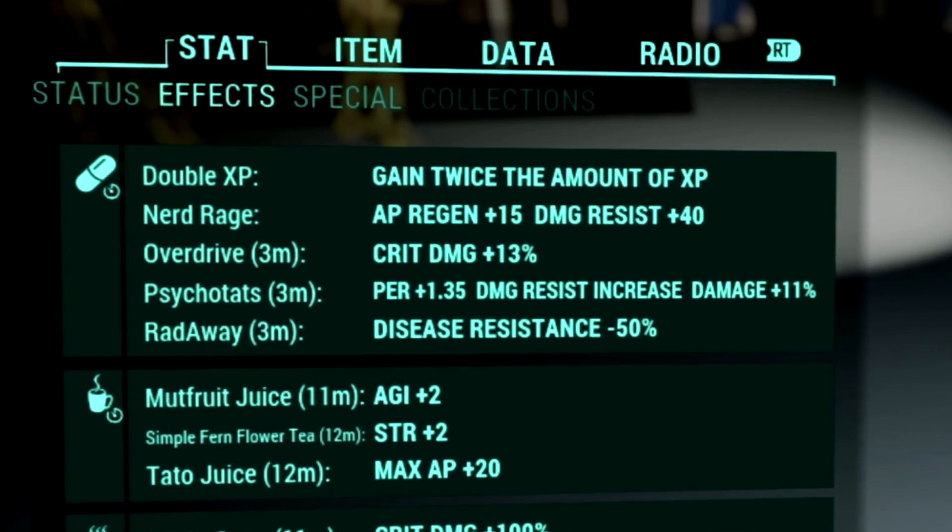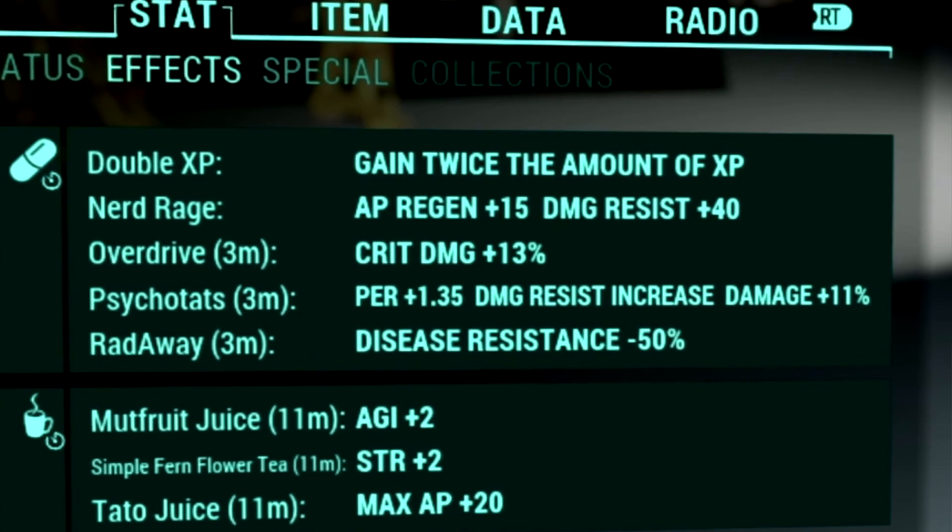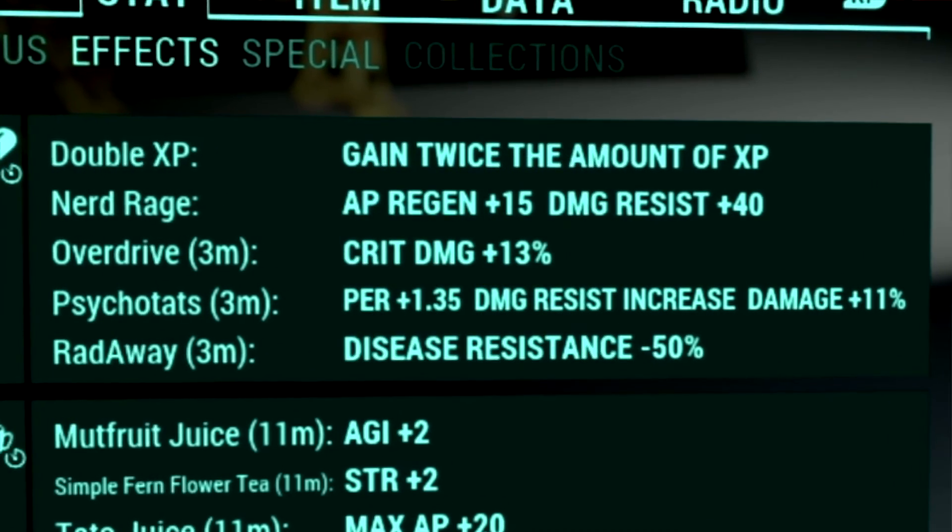Over in our chem buffs, what we're using is Overdrive to get a plus 13% to our critical damage, and Psycho-Tats to get a plus 1.35 to our Perception, a Damage Resist increase, and Damage plus 11%.